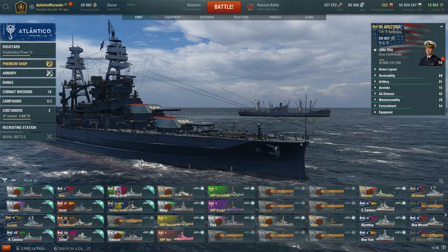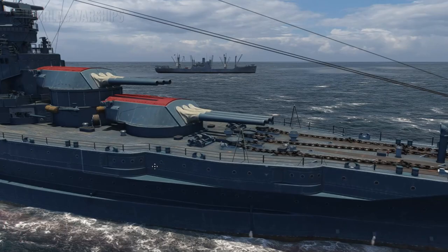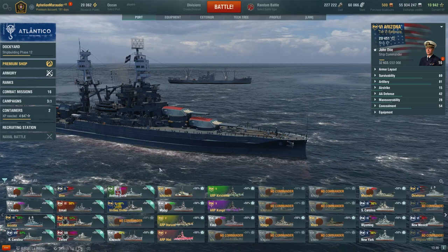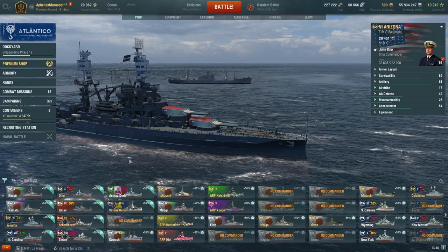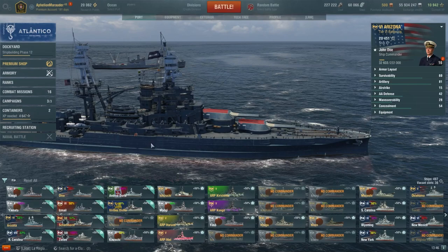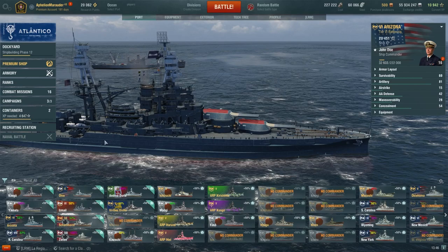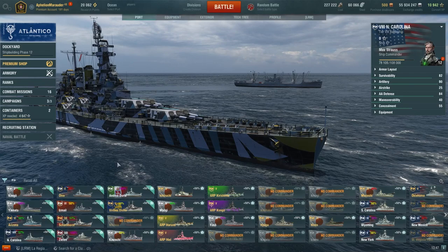Arizona is a phenomenal dreadnought battleship to play at tier six — the infamous Arizona that sank at Pearl Harbor, now reincarnated in the pixel navy. If you're looking for that American dreadnought experience, Arizona is the better option over Vermont right now, and you'll have so much more fun with Arizona than many other ships at tier six. Great guns, good armor scheme, a good spotter — AA is not very good, but this ship plays super well when you division up with your teammates.